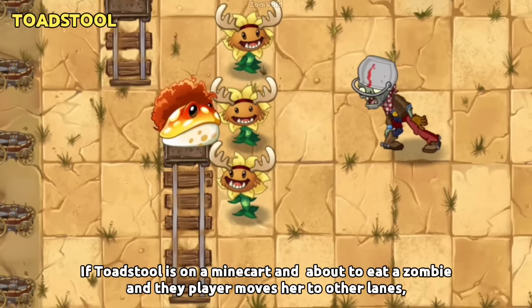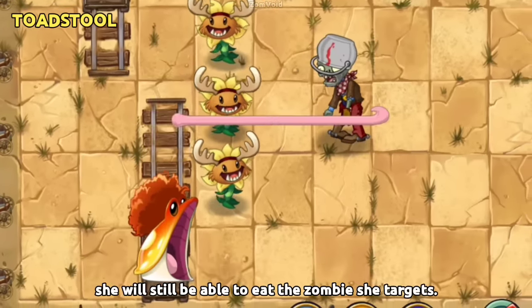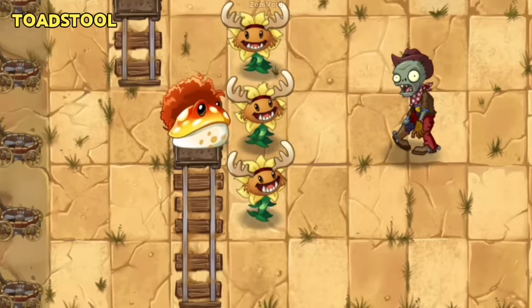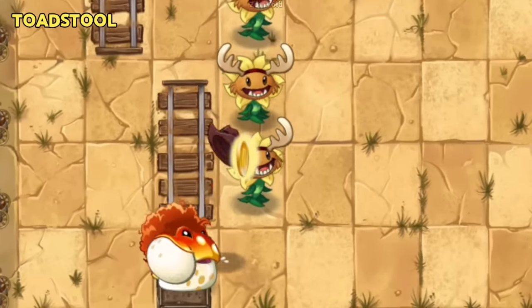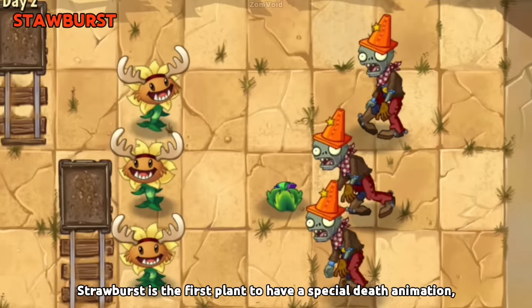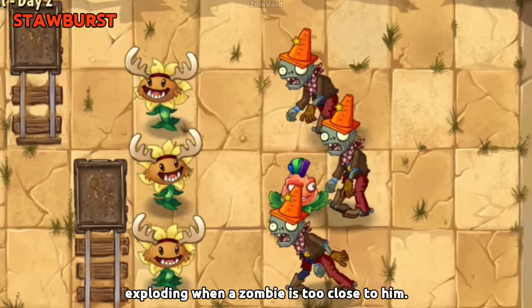If Toadstool is on a minecart and about to eat a zombie, and the player moves her to another lane, she will still be able to eat the zombie she was targeting. Strawburst is the first plant to have a special death animation, exploding when a zombie is too close to him.